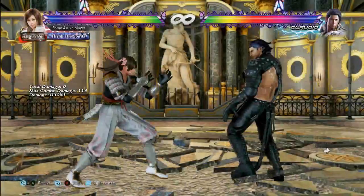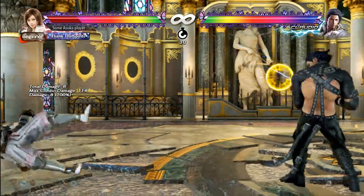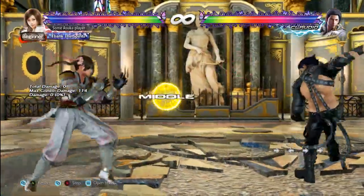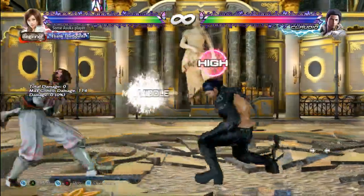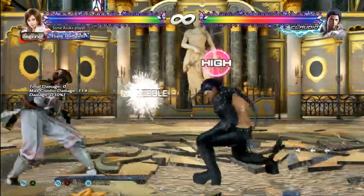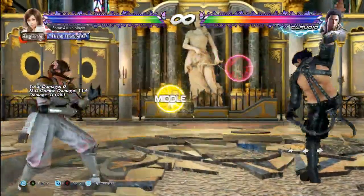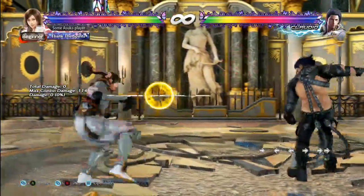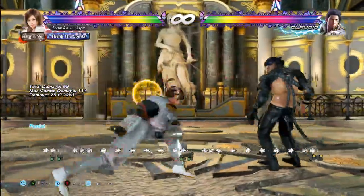This move is minus 10 on block — it doesn't look like it is but it is. He has a follow-up which is minus 18, so just forward punish that. The 4,2,2 is weird because the punish is actually dash 4,2 — it's kind of tight and risky but it is a punish. It's really difficult to do so I would just do 4,4,3 instead, since 4,4,3 is easier and it's not a launch punch on block if you mess up. Dash 4,2 is possible, it's just really difficult.